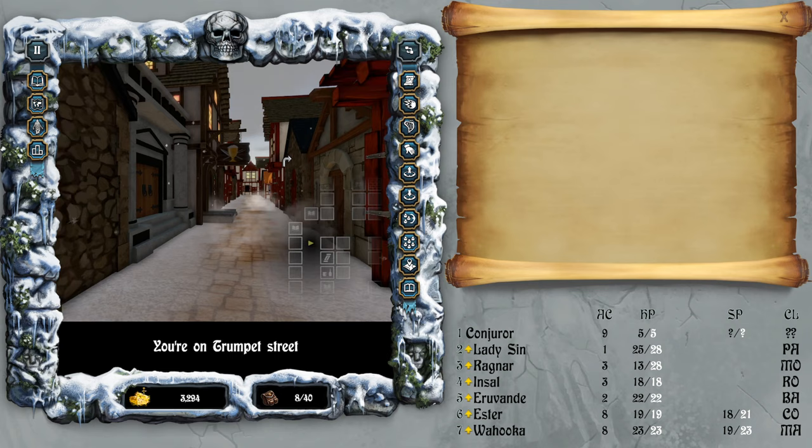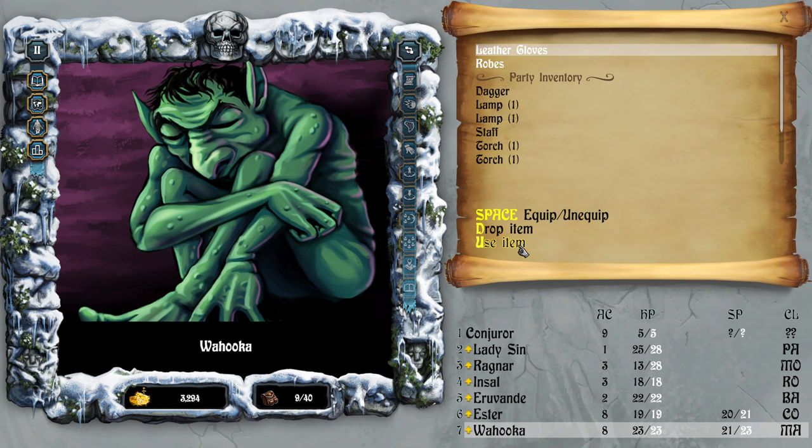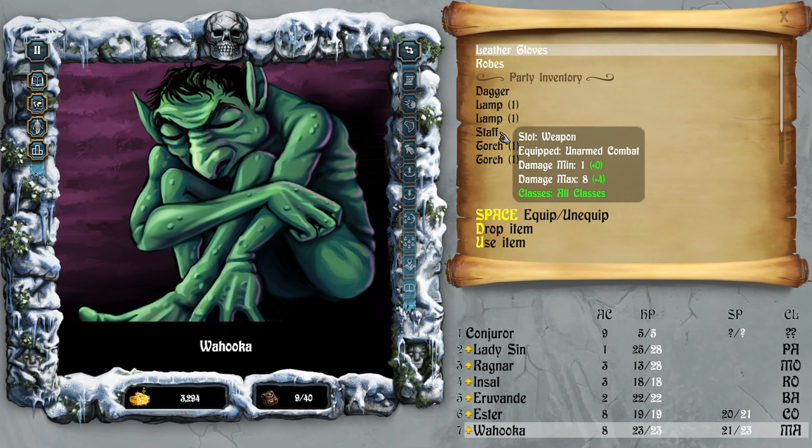I was just about to press F5 to quick save — I don't know if that even works. Hey, a staff! You can use Traps Up to disarm — yes, I know, thank you game. Seven inventory — all classes. What do you mean all, if not all?